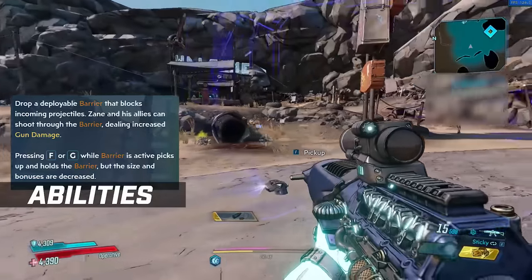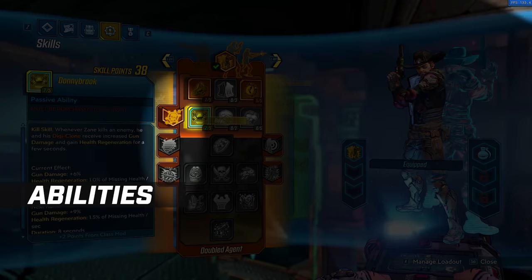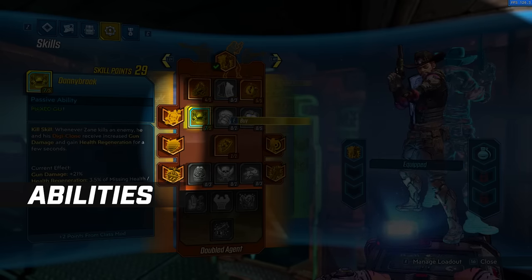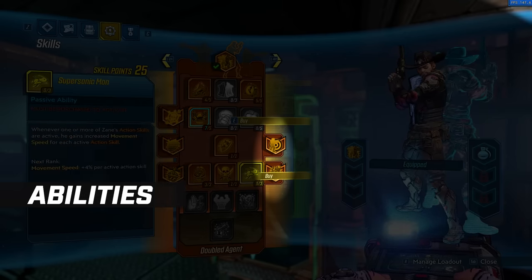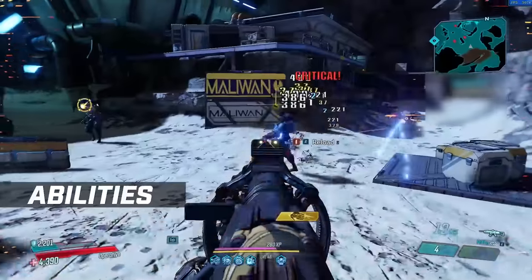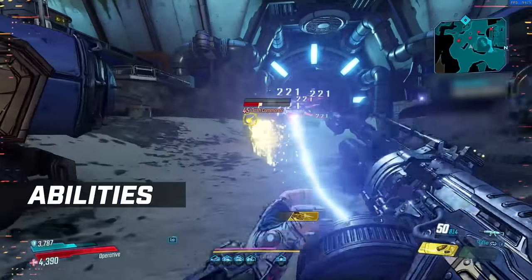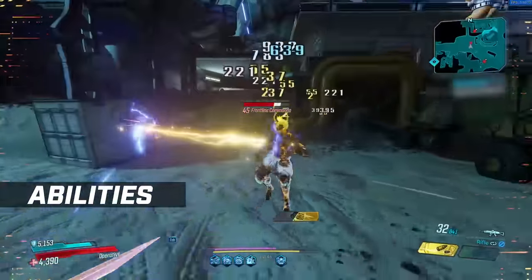From the get go you can see how flexible and diverse Zane is, but it gets better. In each of the skill trees, as you invest points into it, you unlock augments as you go through each of the tiers. These can change the elemental damage of your ability, make it so when you use an ability it regens your health or starts regenning your shields, or can actually change how the ability works as a whole. You can pick two augments for each ability, but each augment only affects the ability in that skill tree.